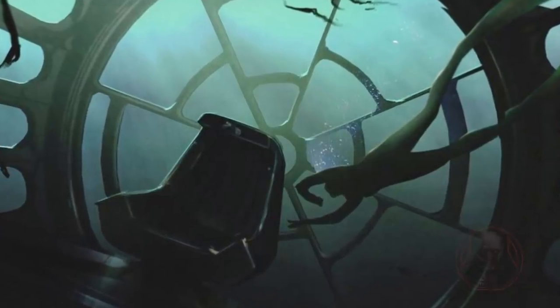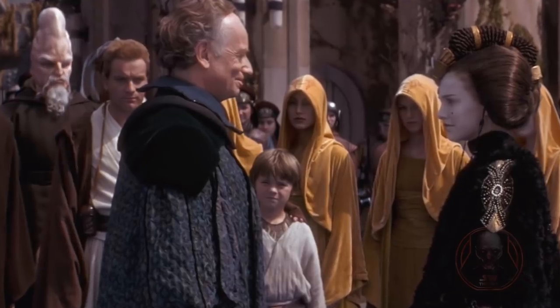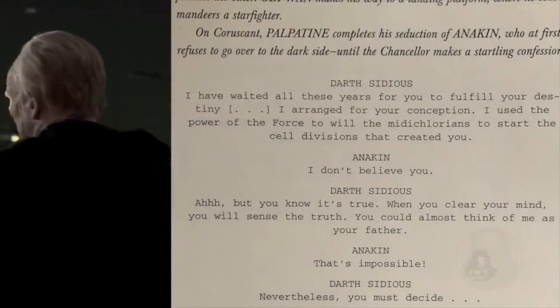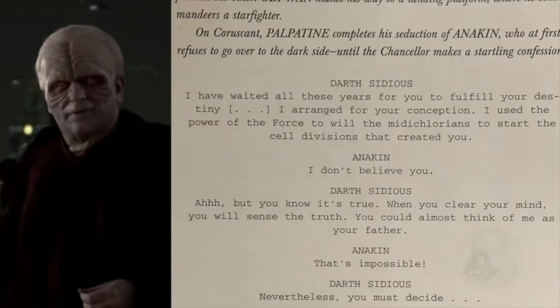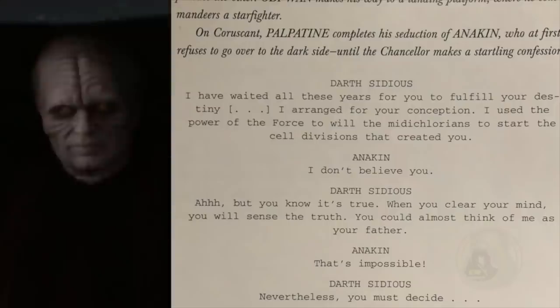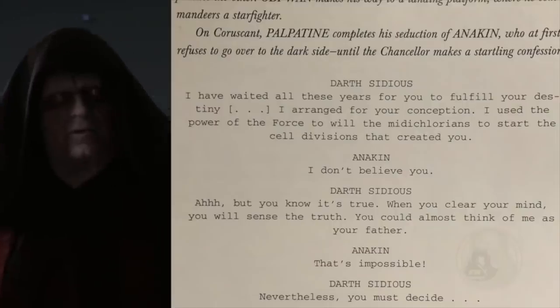Palpatine was definitely up to something before The Phantom Menace, and this was actually stated in the Aftermath novels. He had a massive lab built on Jakku, and it was heavily guarded. Now, in the original Revenge of the Sith script, Palpatine actually says to Anakin how he created him, and he was his father. Did he make Rey like he made Anakin? Did he just keep doing this throughout the years, and even if he were to die, he would have a tendency to bring someone back to life, or resurrect possibly the Chosen One? Maybe this is a vessel for him to transfer to.